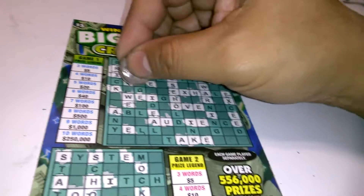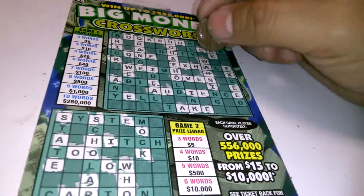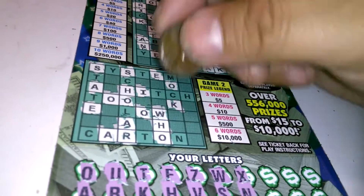N — we have one N. We got two N's, and we have the word 'oven' and 'oak' so far. Here's another N. We got three words — we got a winner! We got at least five dollars and four N's. Down below, we have one N. And that's it.